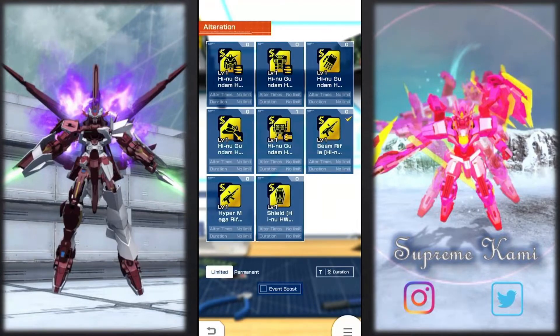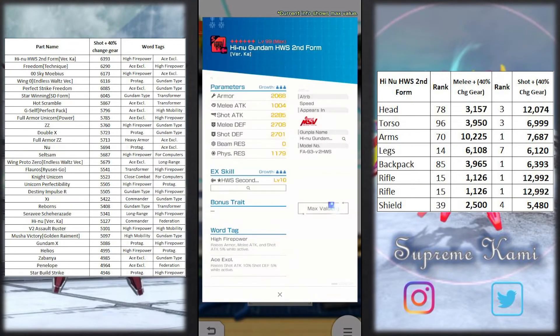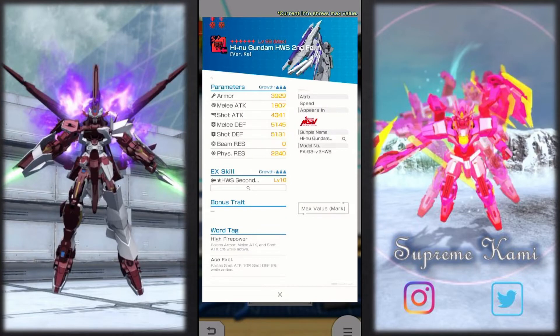I didn't actually summon on this one that much — only got two parts doing the step-up banner, then I got the backpack plus two beam rifles. The backpack is clearly one of the highest shot attack stats in the game, and since this one is an EX skill, you definitely want a part trait at your back slot. If you want to compare it to two weeks ago when we had the big scale Freedom Gundam backpack, I will definitely run the Freedom over this one, because Freedom is a big scale — you'd get a non-conditional 20% stat bonus — so that one is going to be far better.